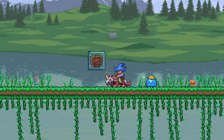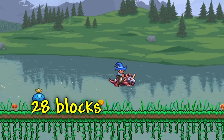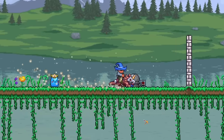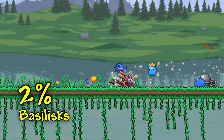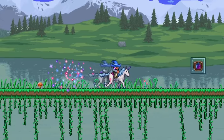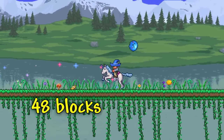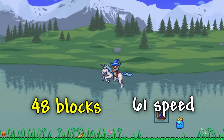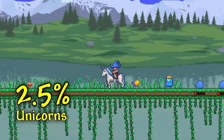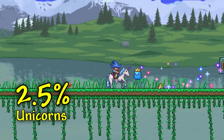After that, we have the Basilisk mount, which can jump up to 28 blocks, has a max speed of 28, has a double jump, can deal summoning damage to enemies, and has a 2% chance to drop from Basilisks. Next, we have the Unicorn mount, which can jump up to 48 blocks high with a double jump, reach a max speed of 61, can deal summoning damage to enemies while going at full speed, and has a 2.5% chance to drop from Unicorns.